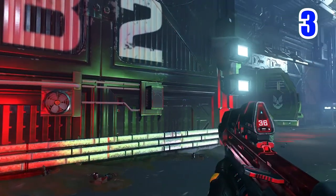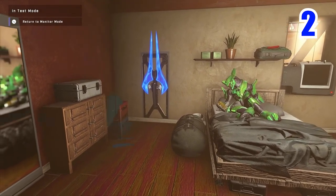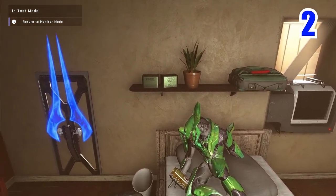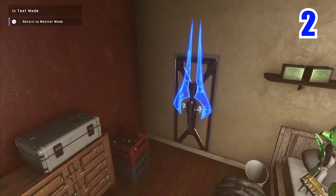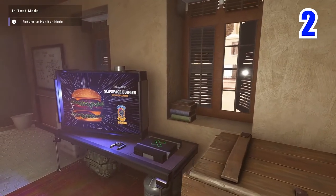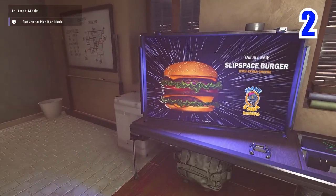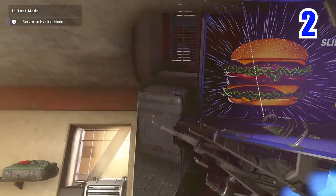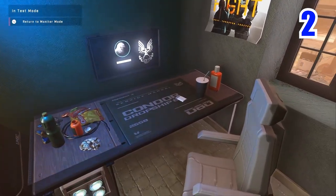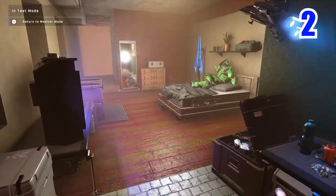At number 2 we have a bizarre apartment bedroom. This one I think is a little more comedic, but it also looks really nice. This was made by Orca Dork. It's just a bizarre apartment room — you got the Elite chilling on the bed, with his cool little props, a giant energy sword. He's just chilling in his room with his AC, his mirror, we even got a TV, and he's got his own console. He's even got his own PC setup as well. I just think this is freaking hilarious, and it looks good as well.